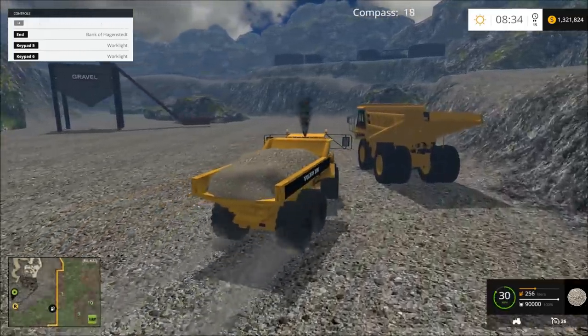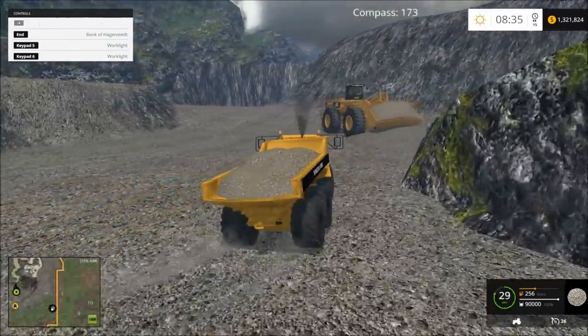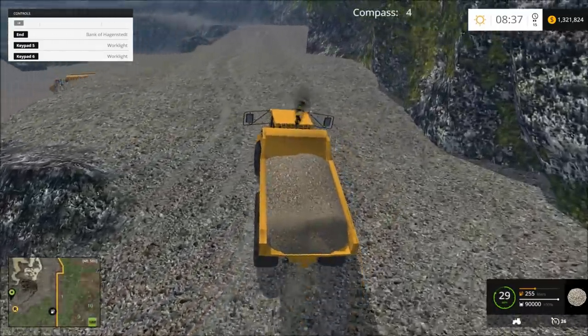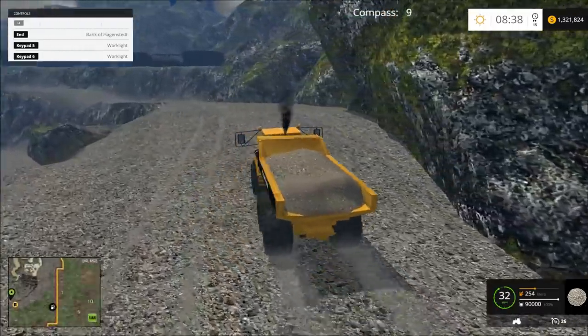Let's turn around here and we'll go up the hill and dump this in one of the gravel wash plants. There are like four sand wash plants and two gravel wash plants. I find I get more out of sand than I do gravel, so that's why I have those.